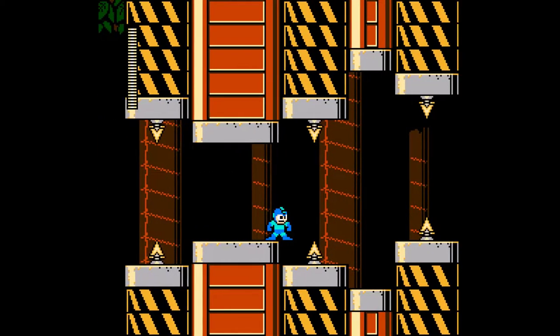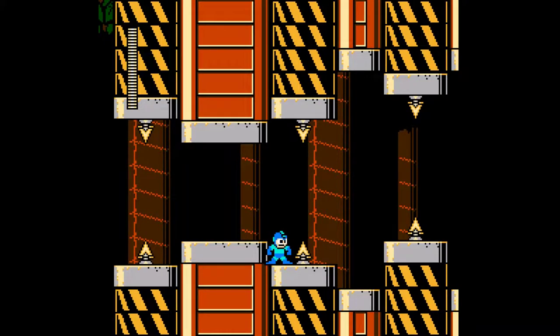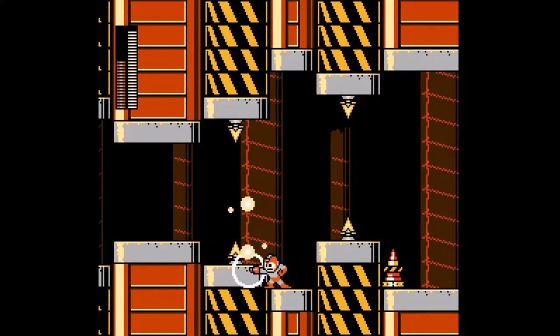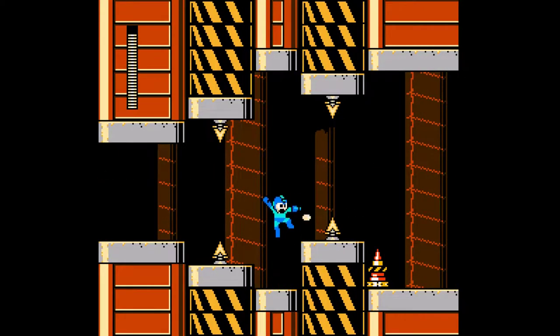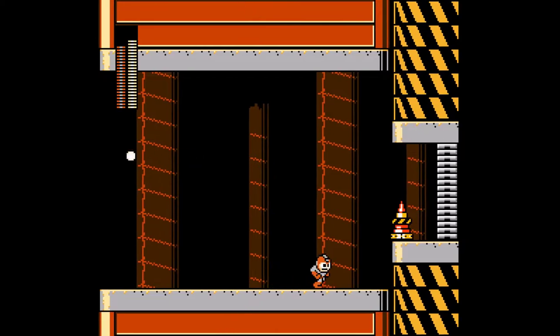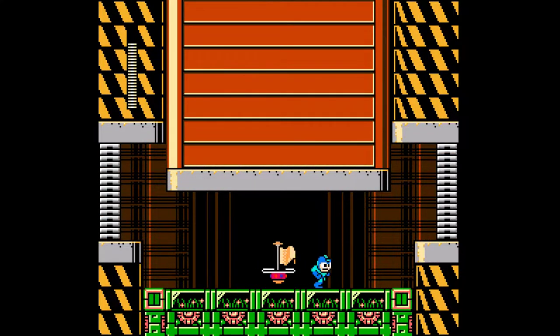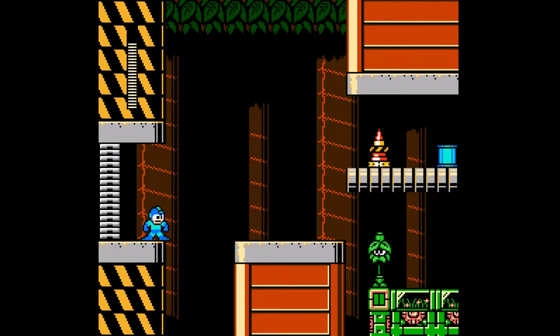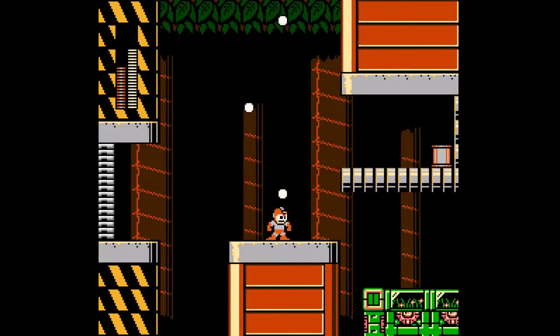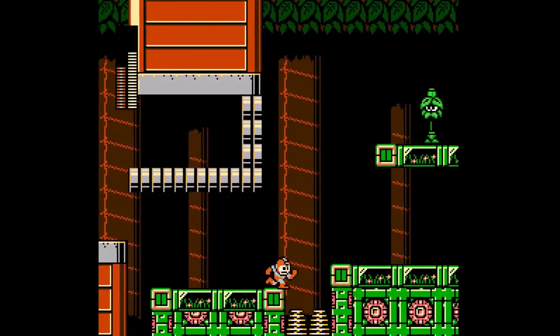Those kinds of challenges are quite annoying to deal with — you might be able to jump from the ledge there, but I'm not going to risk it. Finally we have a checkpoint there — wasn't that long a stretch. Just drop a missile on his face and grab the E-Tank; I'm pretty sure we will need it up ahead.